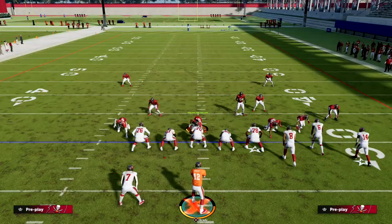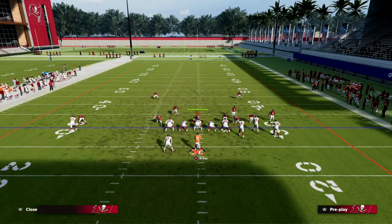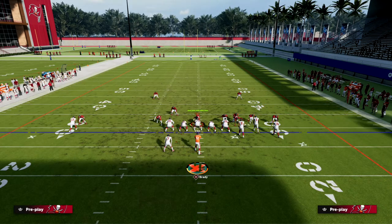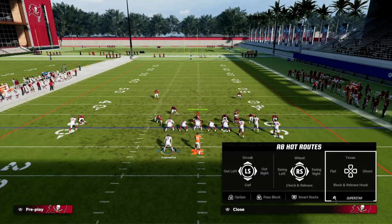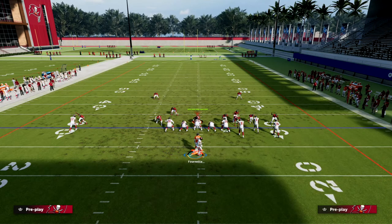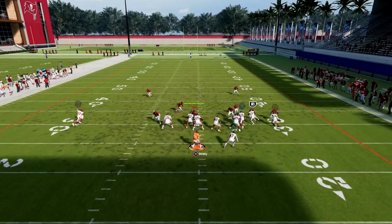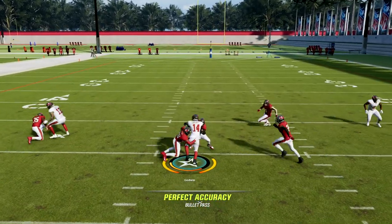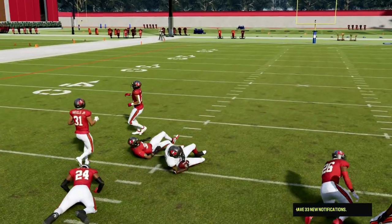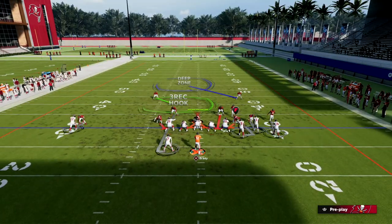If they're stopping those first two quick-hitting routes, chances are you're going to have the skinny post. We have this little clear-out streak that is really good — it will clear out any deep zone, any third coverage. Right on the cut, this route is super consistent against man. If you can throw it right on the cut, it's very helpful and really simple to beat man.